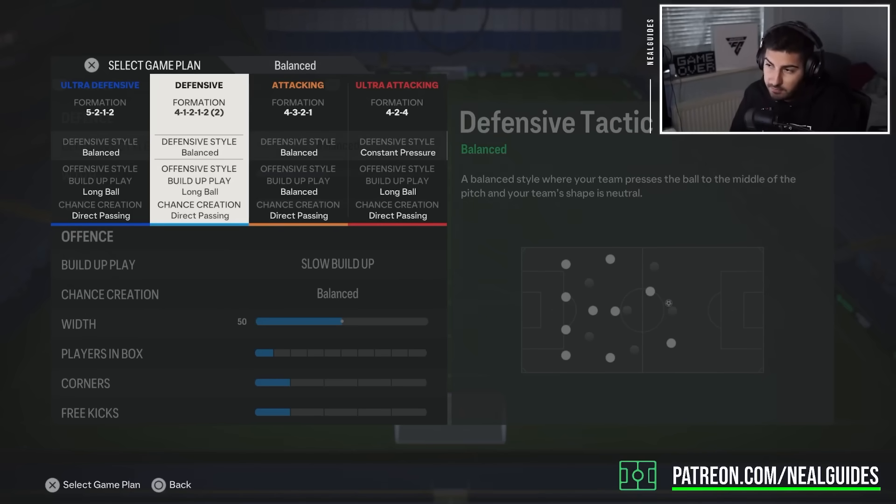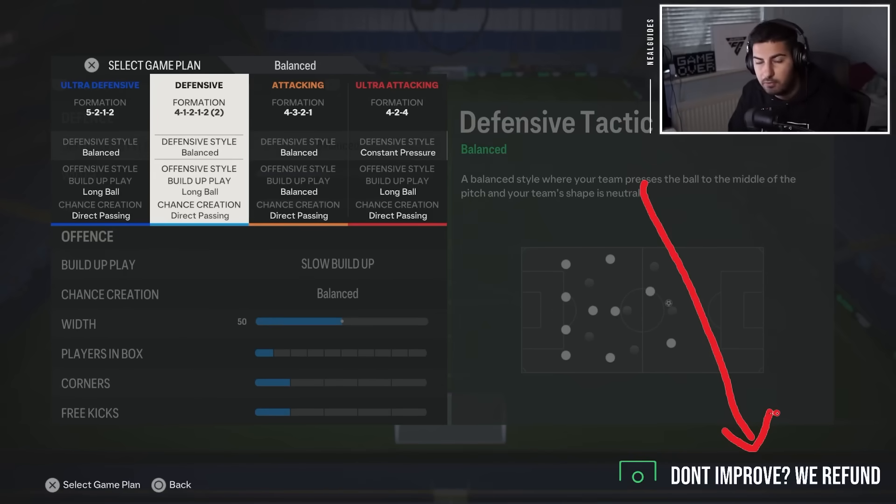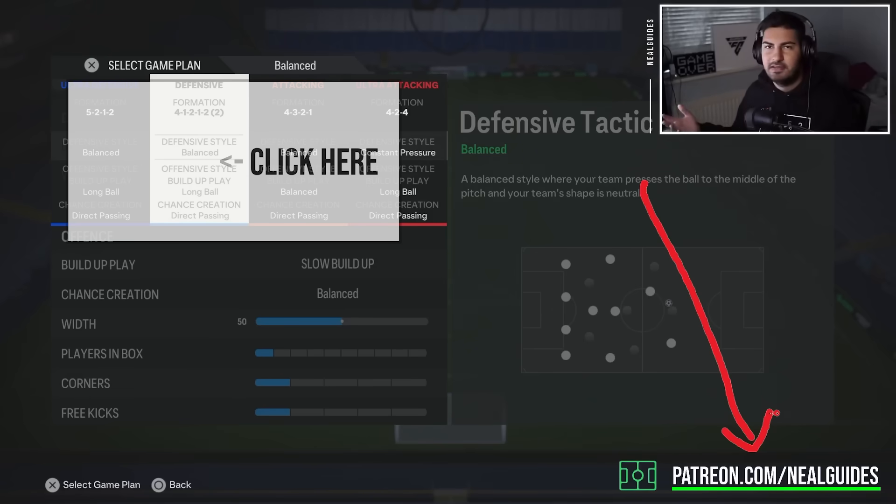That is the WikiTactic update for this week. If you want to get better, come to my Patreon — patreon.com forward slash nilguides. We've got a pressing video and more eye-tracker videos coming. If you don't get better after one month, we'll refund your money — that's the nilguides guarantee, so you've got nothing to lose. In my opinion, it's the best FC school out there, and there's a reason we have a massive team working in the background creating content. Thanks for watching — take it easy, catch you next time. Peace out.